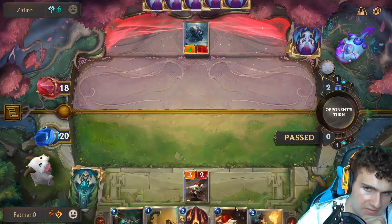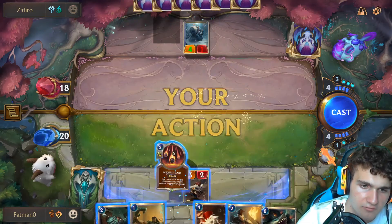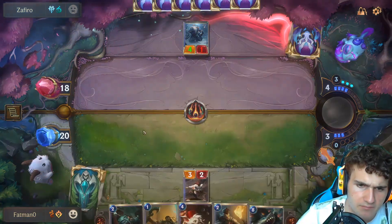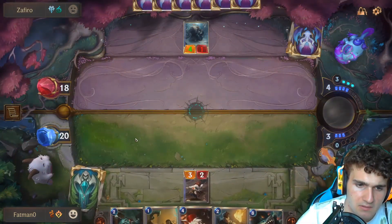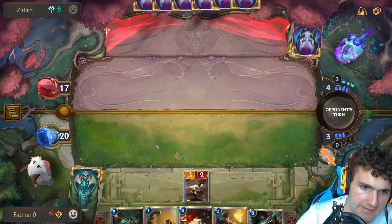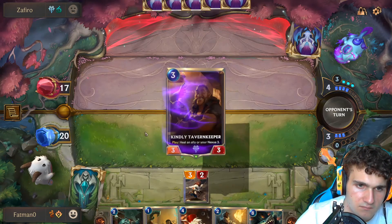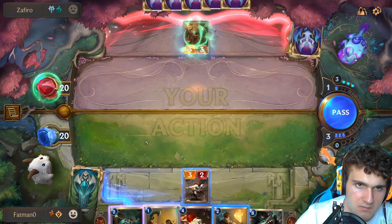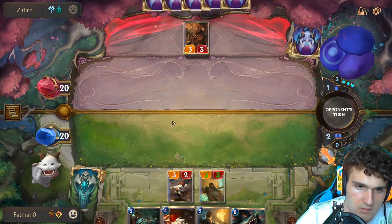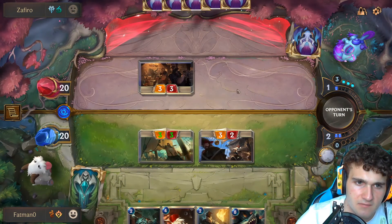Nice, okay, that saved me a round. Now what I'm gonna do is do this and nab him. Nab and plunder and then attack. Actually gonna attack with one of these — never mind, he has counters. Oh no, he doesn't.